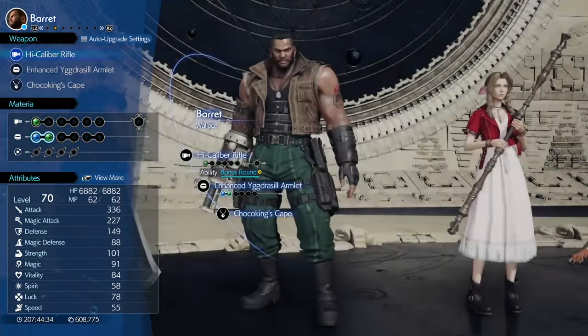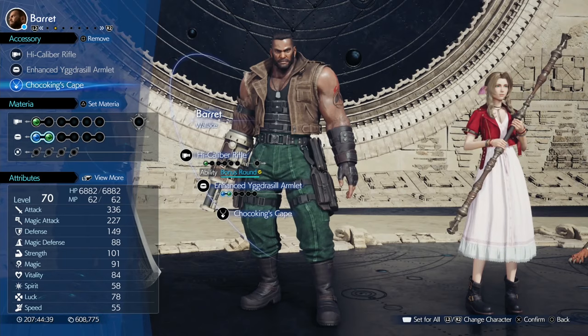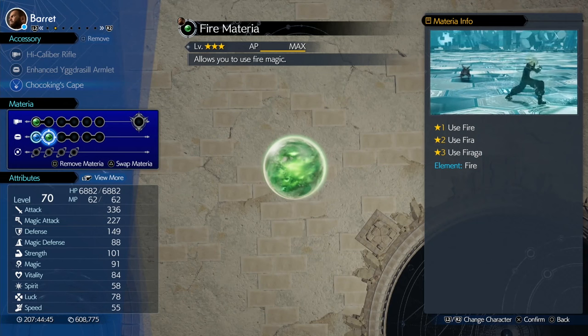For Barret, his weapon doesn't matter, but he wants a Choco Kings Cape accessory — that's important. He's got an empowerment Materia and elemental linked to fire in his armor.